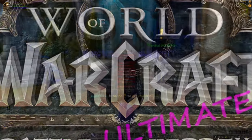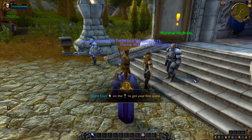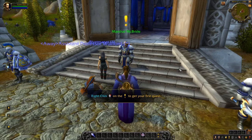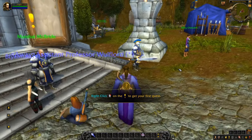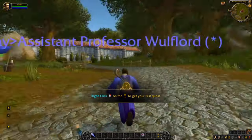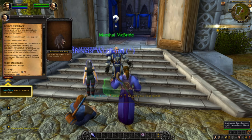Welcome back. We are going to our first quest now. For movement, use spacebar to jump, W A S D to move, or the recommended way: hold down both mouse buttons at the same time and point your mouse where you want to go. Right click to collect our first quest.